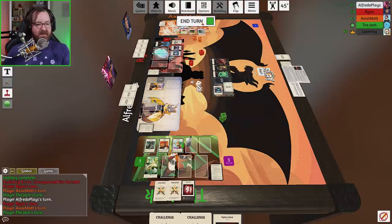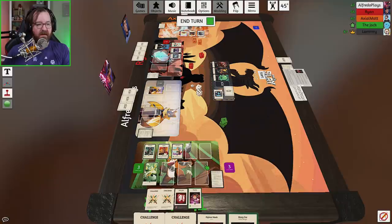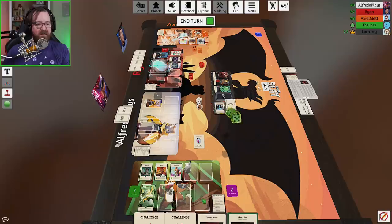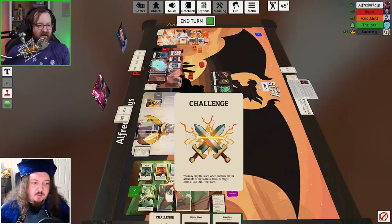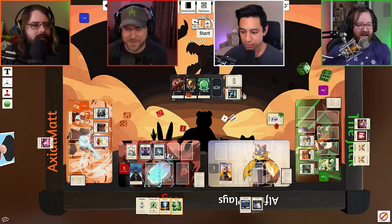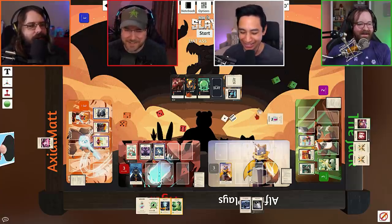I got three action points here. I'm going to go ahead and take one card. And now with my two action points, I'm going after the corrupted Sabertooth. You got to roll a nine plus? Nine plus. I'm going to add this modifier, by the way. I'm going to challenge that. You cannot challenge modifiers — it's only hero, item, or magic cards. Oh, God damn it. All right, so minus two, and you rolled a six. I actually stopped my roll to look at that card. Roll that beautiful bean. You son of a bitch. You can still do it.